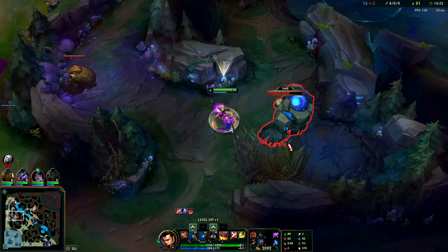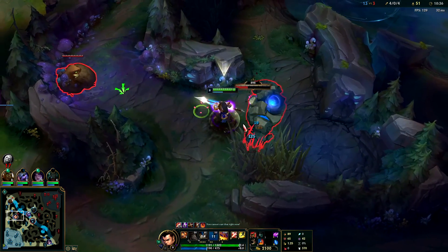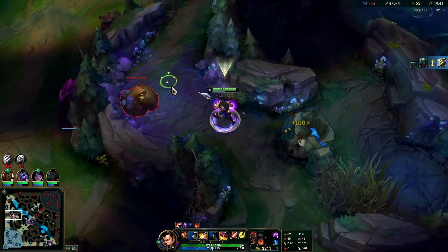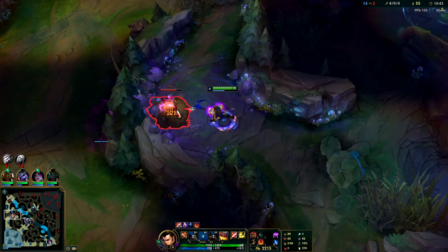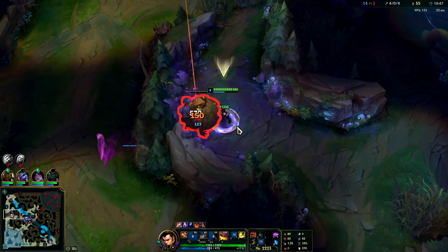Going to Q or E max second — it doesn't matter too much, normally you go for the E max second though either one is fine. They're both really good, I think E max second is a little bit better. The most important thing is maxing W first — it's your main source of damage.